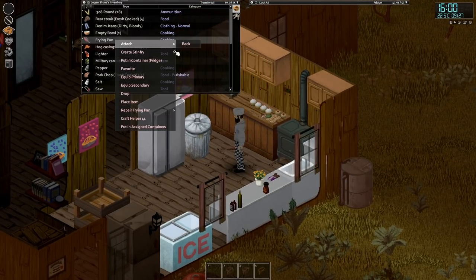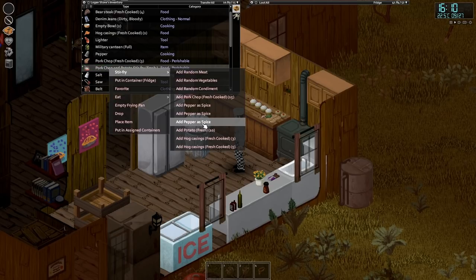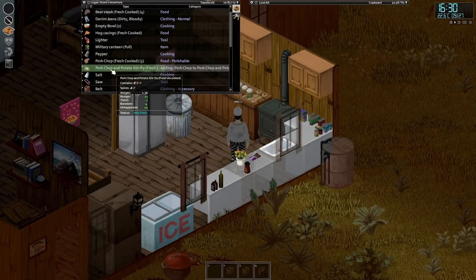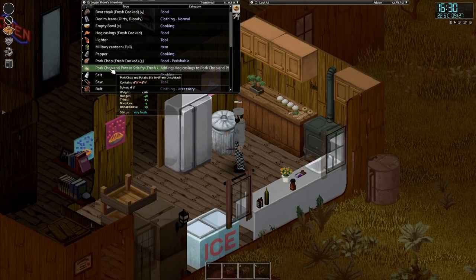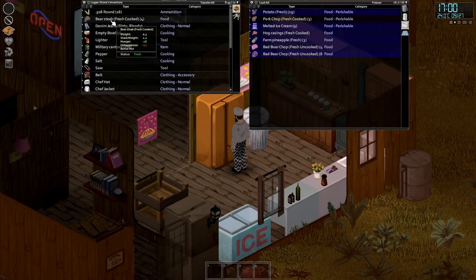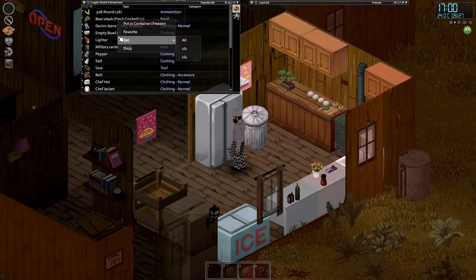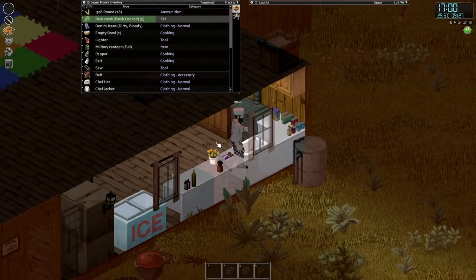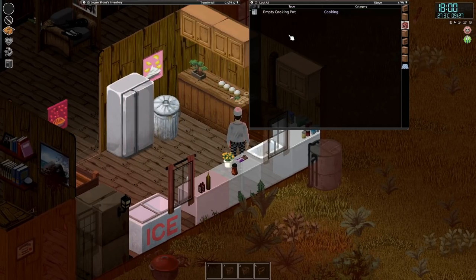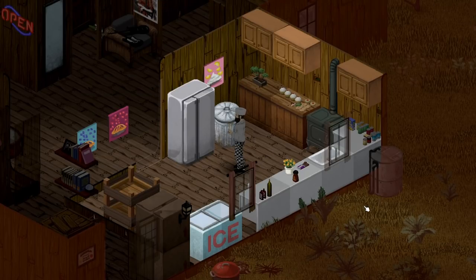Now we can probably make another stir fry - make it from pork chop fresh. Salt as a spice, some potato, some pepper, some hog casings. Sadly we can't add any more noodles because we're out of noodles, so it's back to more pork chop and more potato and more hog casing. Unhappiness plus 17 for bear steak - why is it plus 17? What's wrong with eating a tasty bear steak? We are a little bit unhappy. Let's grab the pork chop stir fry - tasty tastiness.